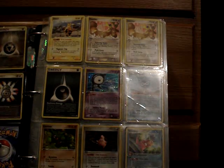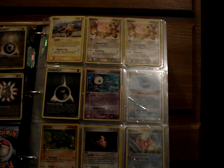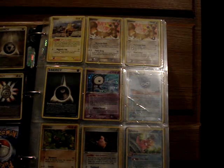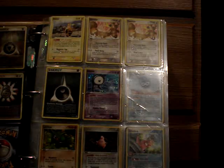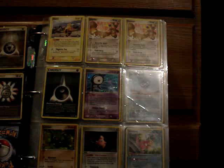From Unseen Forces, the non-hollow rares are Elekid, two Stantler, Darkness Energy, and a Holo Unown A. Two Reverses at the bottom: Larvitar and Cleffa.